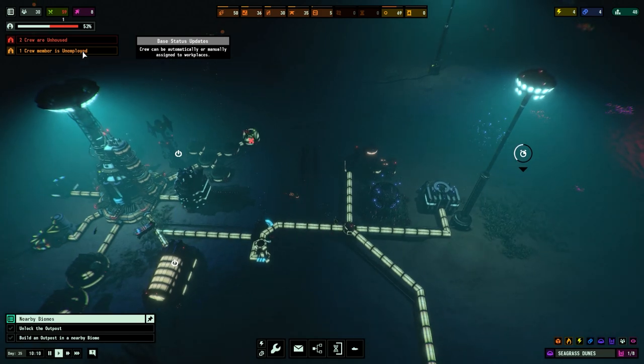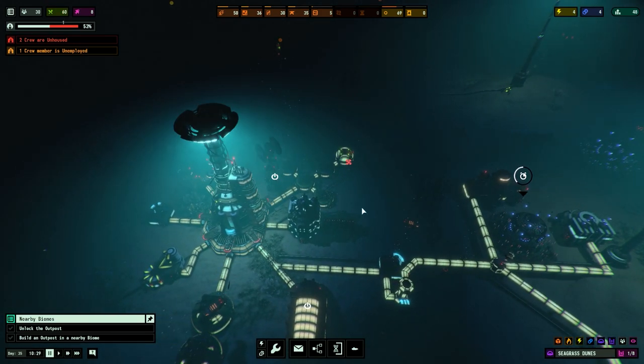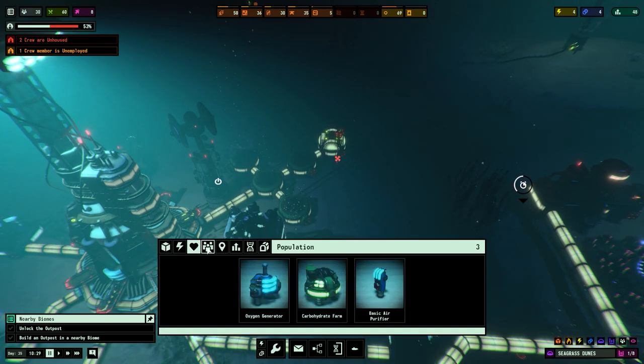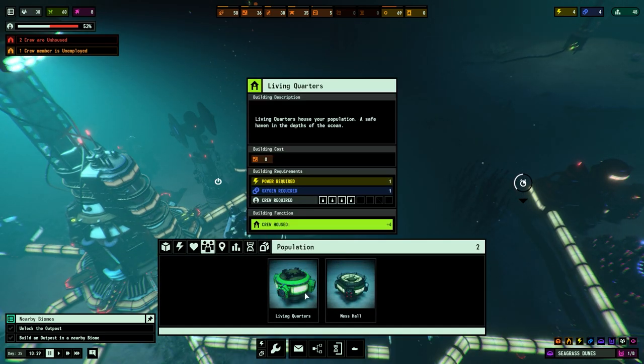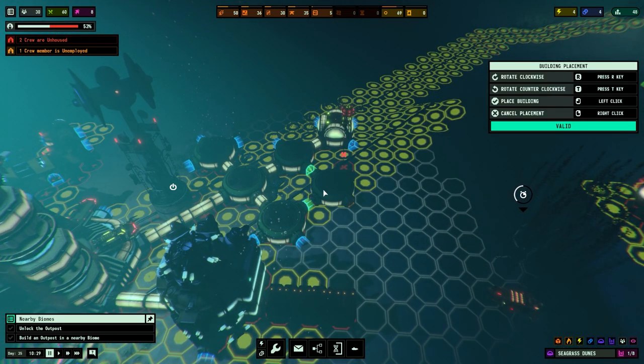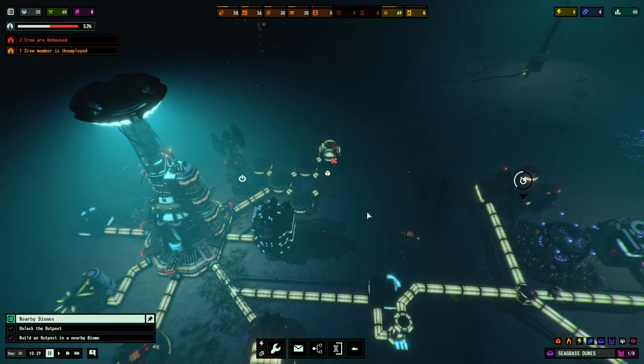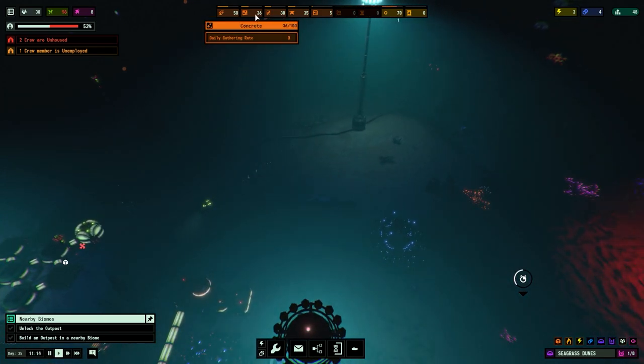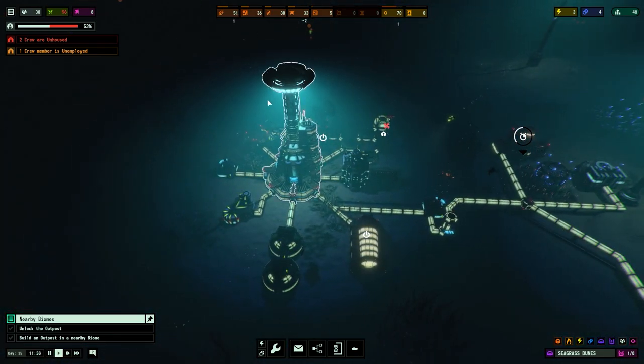It says one crew member is unemployed — that's actually a good sign, means we've got a decent amount of people. However, some are unhoused, so let's fix that. Let's go over to Population, Living Quarters — the living quarters will go over there. We have a decent amount of concrete, about 36.